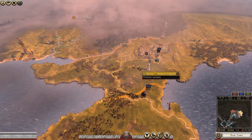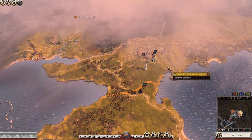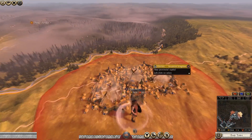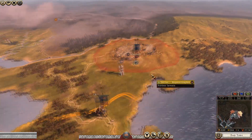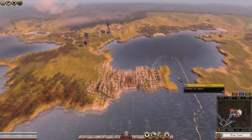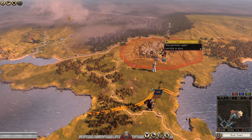Welcome to the Bosporan campaign for Divide et Impera 1.2. In the last part we fought a pretty epic siege battle in Giros where we defeated the Royal Scythians against their massive horse archer army, which was a real pain in the neck. I've now managed to get control of this area.